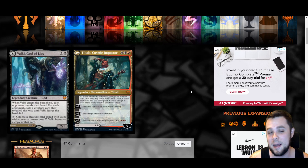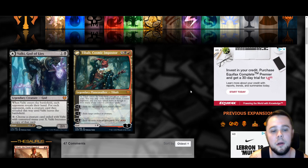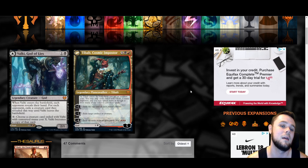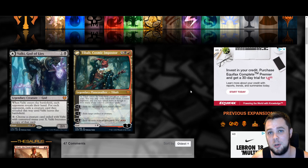On the back side we have Tibalt, Cosmic Impostor — a seven mana planeswalker. As he enters the battlefield, you get an emblem letting you cast cards exiled with Tibalt using mana of any color. Plus two: exile the top card of each player's library. Minus three: exile target artifact or creature. Minus eight: exile all cards from all graveyards and add three red mana. The back side is really underwhelming — for a seven mana card it's not effective enough. In other formats you can cascade into it for something disgusting, but overall big thumbs down on the back side.